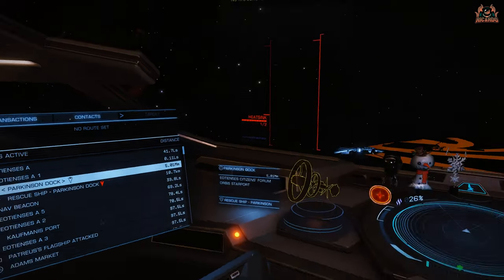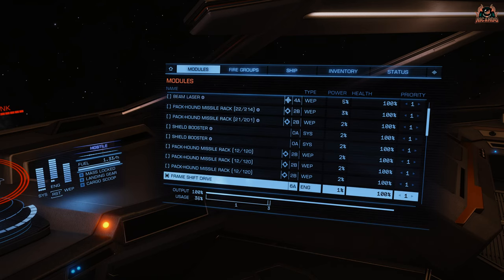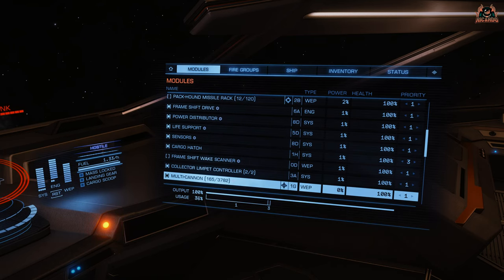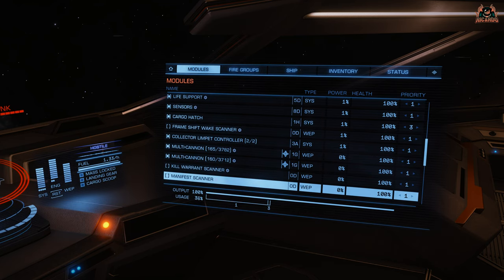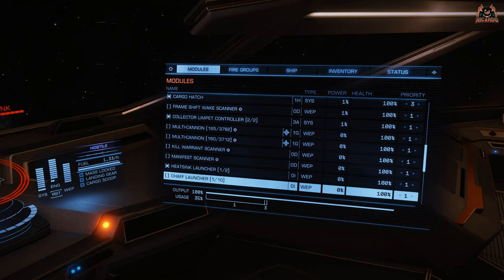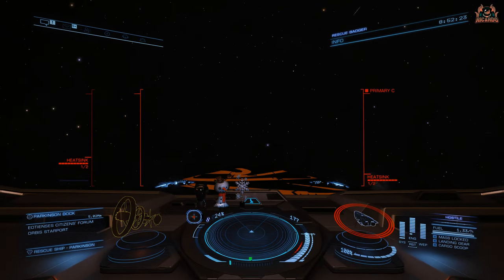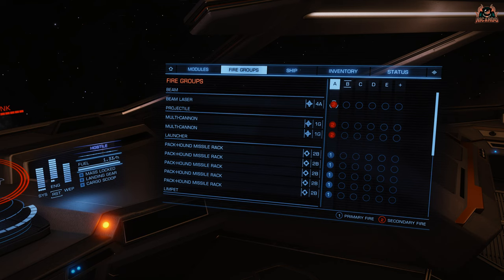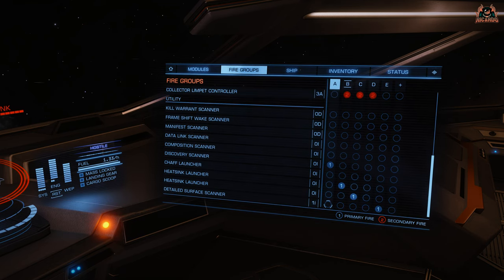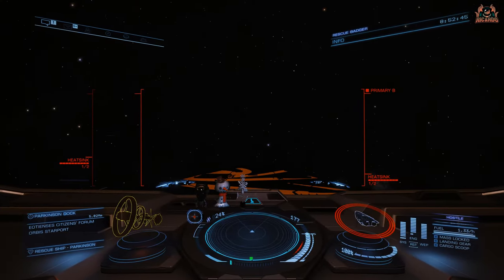I'm leaving the rescue ship at Parkinson's Dock and heading all the way to that station. I've turned all my non-essential modules off — some say you could turn your shields off as well, but I do like a little bit of protection on an expensive ship, so I've turned all my weapons off. It's only a short jump, and even if I get interdicted I have pretty good standing with the area. I've configured my fire groups so I've got heat sinks to dissipate heat — two banks of those — and I've also got collector limpets.